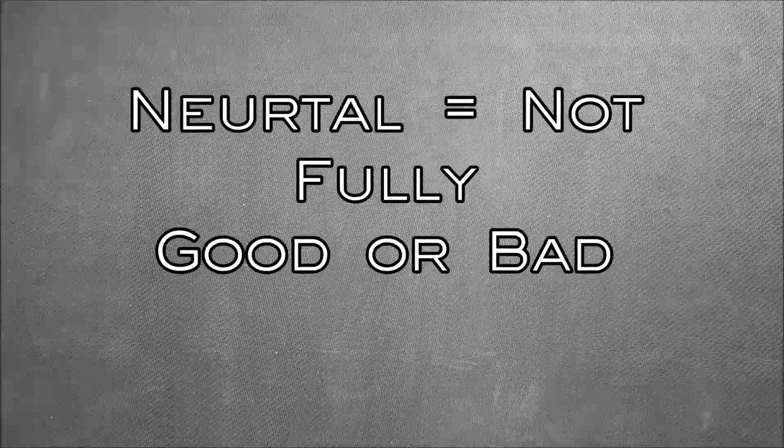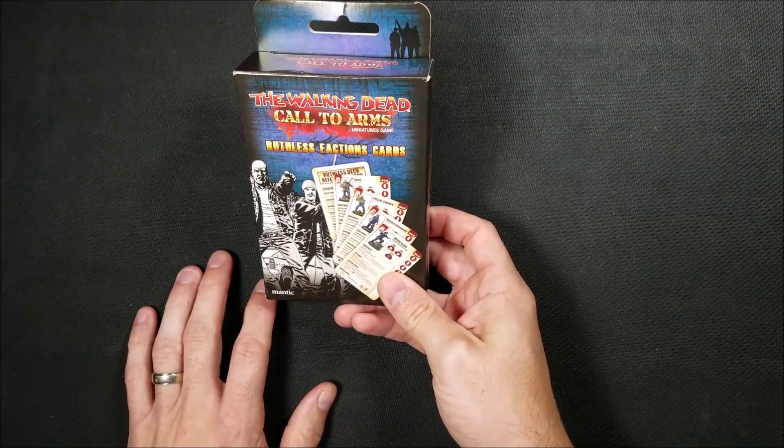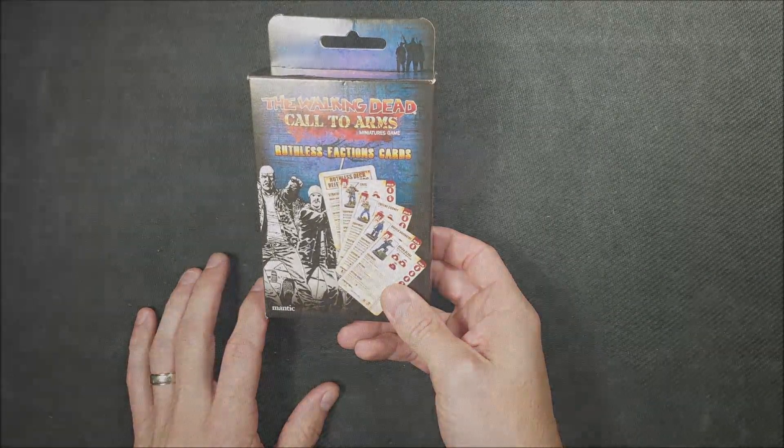We've decided to go with 300 points for our list. Now comes the really big decision - do I want to be the good guys or the bad guys? Call of Arms allows you to be a neutral party, who can be good or bad depending on what's convenient. But there's only one right answer: of course you want to be the bad guys. So we're going to use the Ruthless Faction cards to build our team.